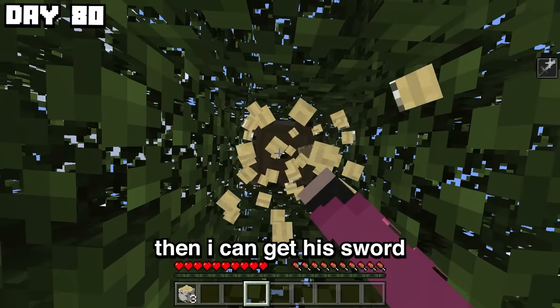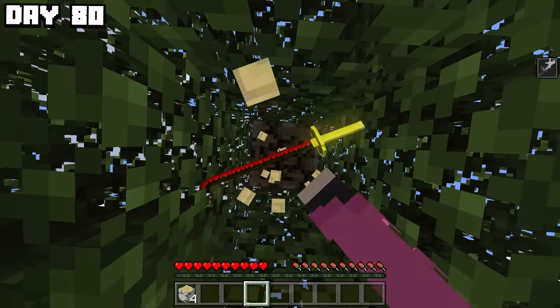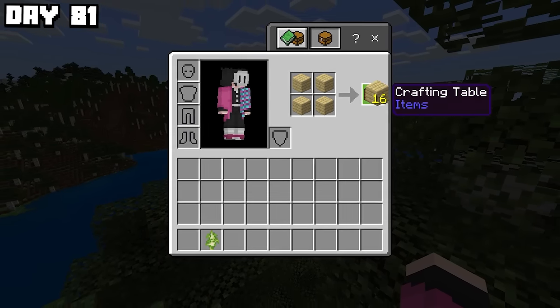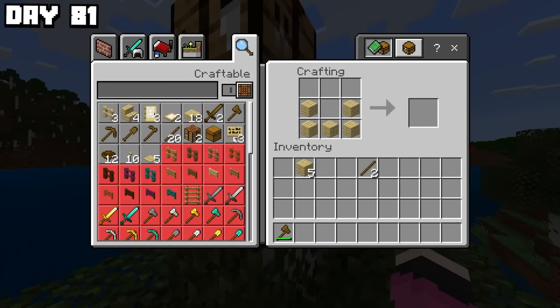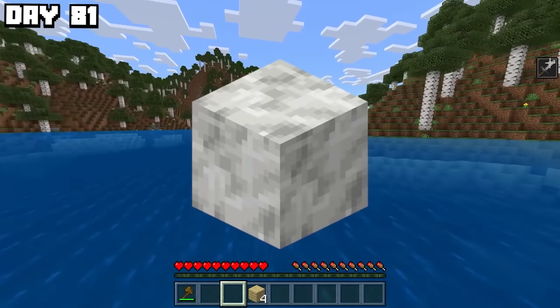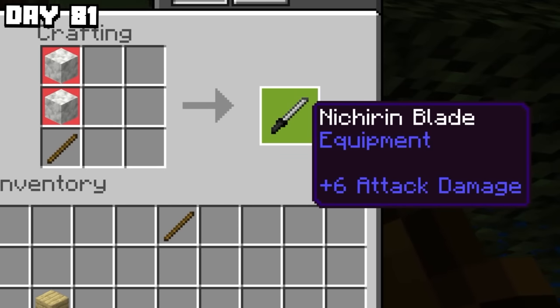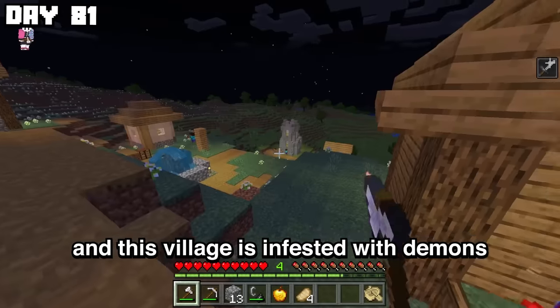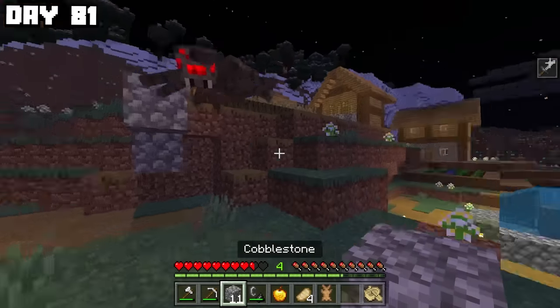Despite the fact that I've never played the bedrock version, I have played Minecraft. So I got wood, made a boat — which needed a shovel, like what? — and then traveled across the world in search of calcite, which is what I used to make swords in this version. I can't find any calcite, but I found a village infested with demons.